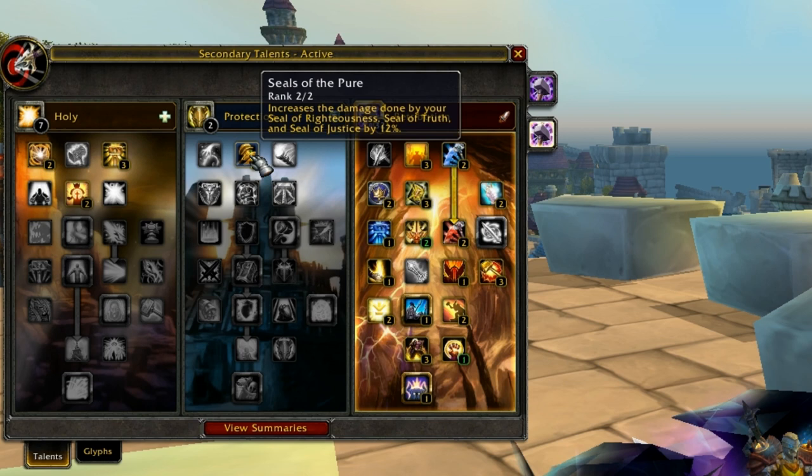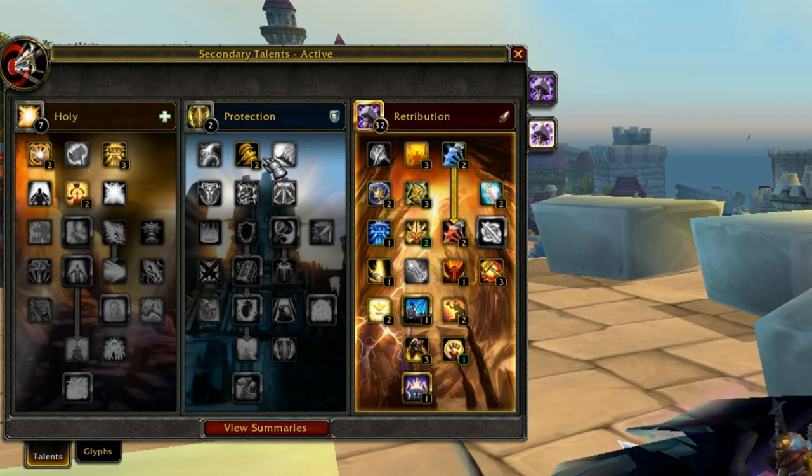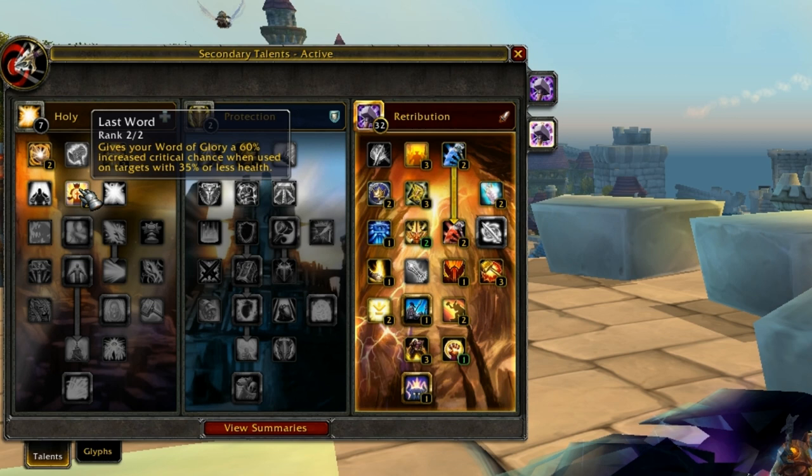I only went 2 out of 2 in Seals of the Pure. It's speculation whether you should get Eternal Glory over Seals of the Pure. I got Seals of the Pure because I've tried both specs and the RNG of Eternal Glory isn't worth the constant damage bonus. The reason why Last Word is so good is because it gives your Word of Glory a 60% increased chance to crit on targets that are 35% or less health. When you crit with your Word of Glory, it crits for a lot.